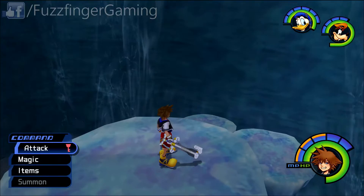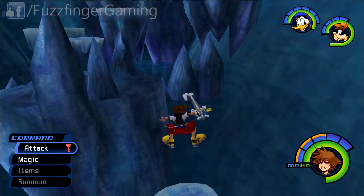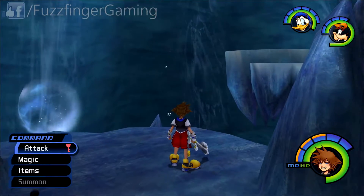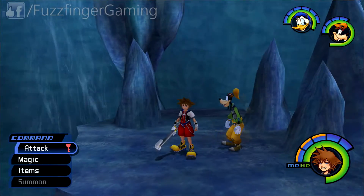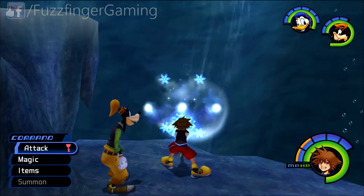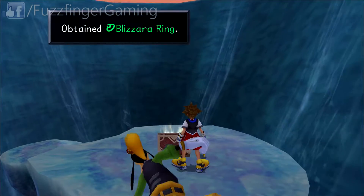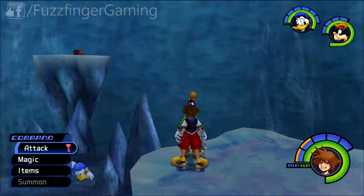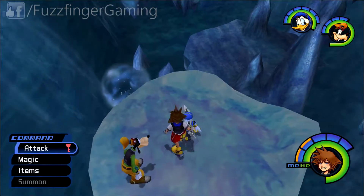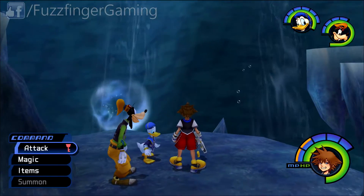And from here we can head over to the next platform. From here we're just going to freeze the next bubble, so give us access to yet another chest. A blizzard R ring. And now we're going to have to freeze that bubble again. I don't know if we can freeze it from there or not. We'll jump down back here first.